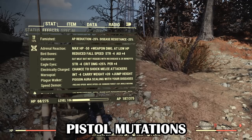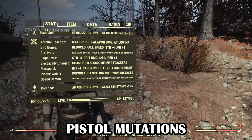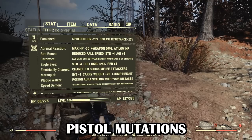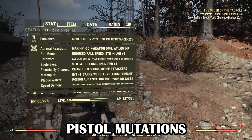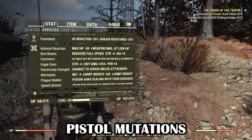Everything here 100% benefits the run-and-gun pistol playstyle. There's nothing that negatively affects what we primarily need — perception, agility, luck or AP. It's all about sacrificing certain character attributes that aren't your primary ones to bolster your actual primary attributes. Once you find that sweet spot for your specific build, weapons, armor and mutations, you will be an unstoppable monster.